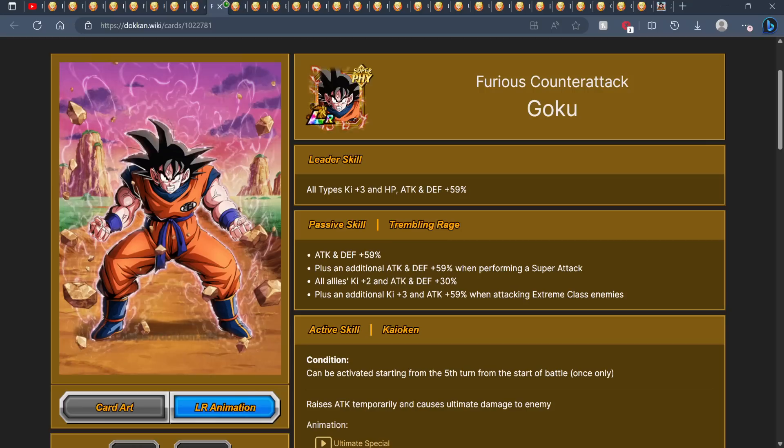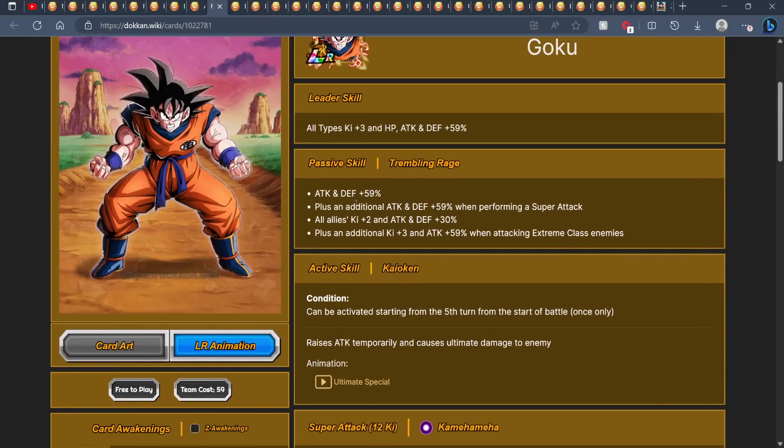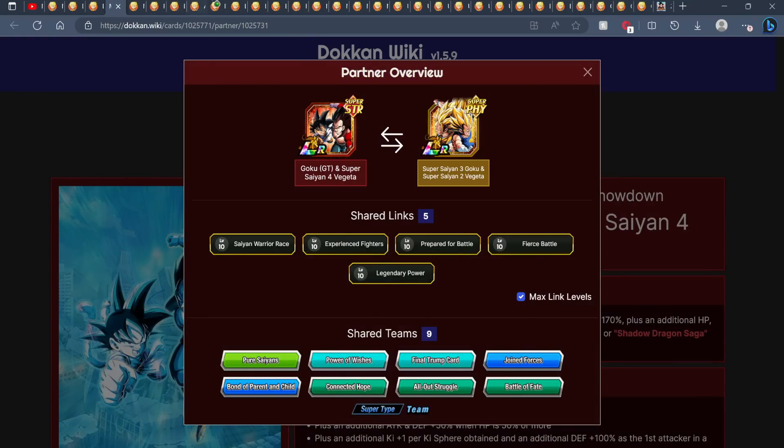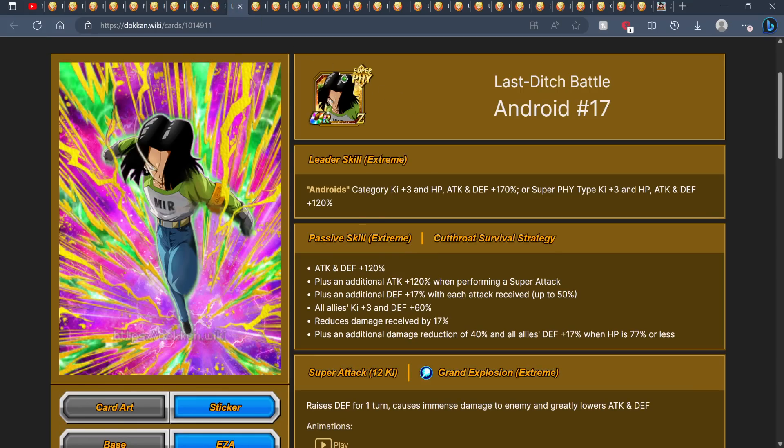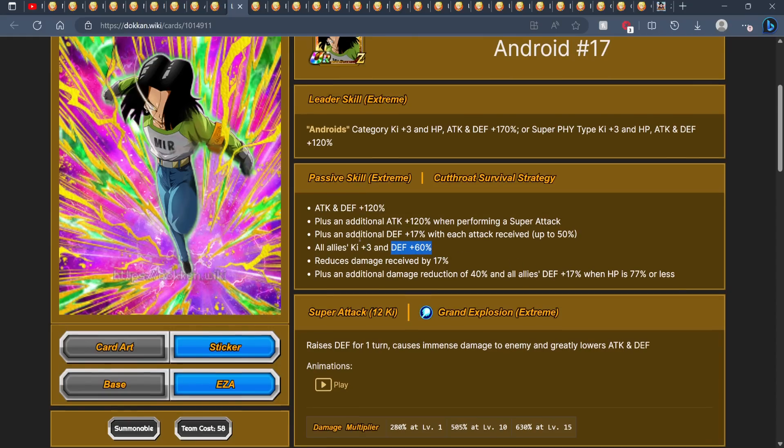You also have the option of Dragon Ball Z Goku — not the craziest character, should be getting an EZA at some point, but he offers support for whichever rotation you choose. Android 17 is another good floating option, especially with his EZA. He's giving an extra 50 defense, 120 defense, and 60 defense to everyone on the team. With 17% damage reduction and an extra 40% at low HP, you're at 57% damage reduction, plus giving all allies 77 defense — incredibly strong. He is on Battle of Fate so he fits under this team.